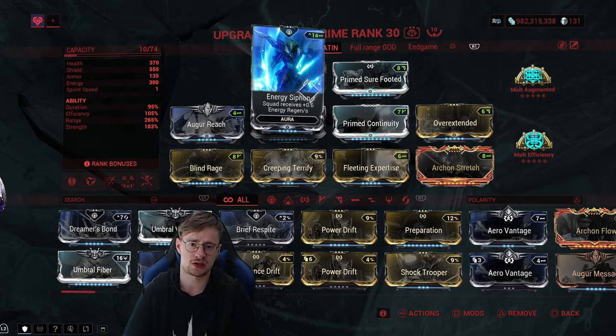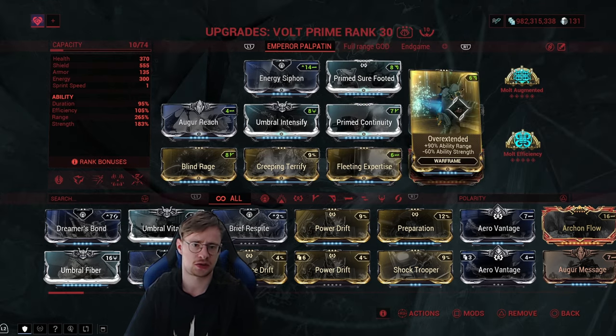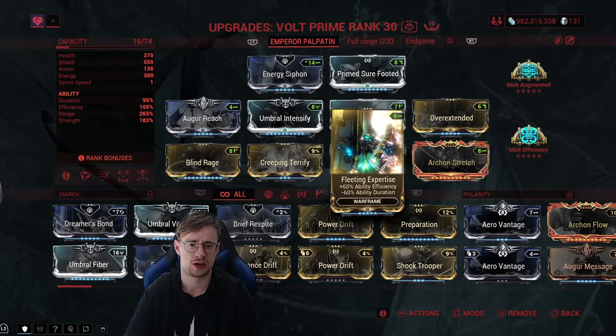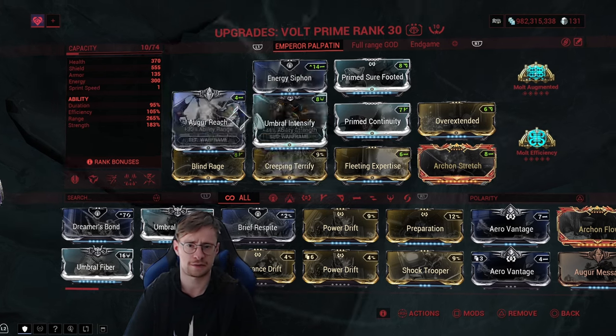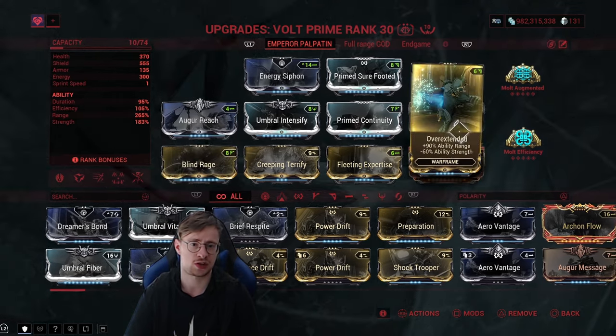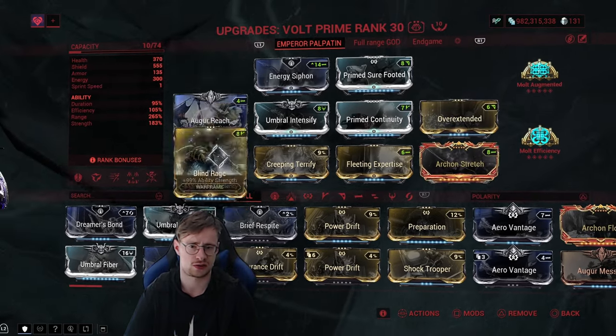For the mods: in the Aura slot we have Energy Siphon to keep our energy up. Prime Surefooted so we don't get knocked down — I replaced the shield for that. Overextended because range is super important on him. Primed Continuity so we don't have terrible duration since we're using Fleeting Expertise to keep efficiency up. Umbral Intensify for some strength. Augur Reach for even more range. Blind Rage is very important — we need ability strength because Overextended reduces it, which is why we need Blind Rage to compensate.